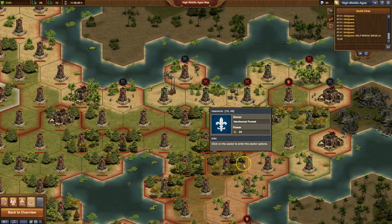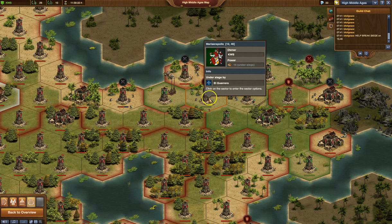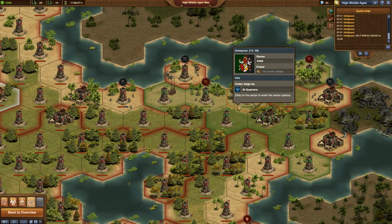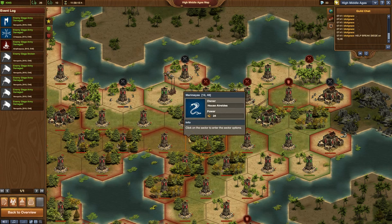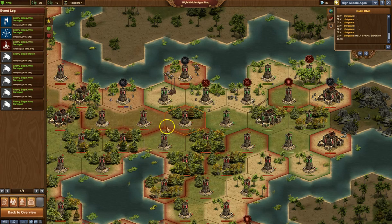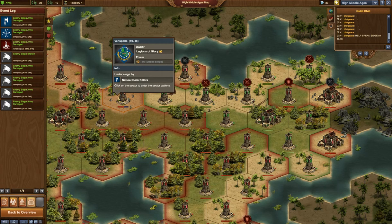We have red shields and crossed swords, gray shields and crossed swords, and green shields and crossed swords. As activity happens in each battle, you'll see little shields fly up from each of these sectors as a notification of what's happening. But primarily you can look in the log to see what kind of progress is going on across the different sectors. When you're calling for help in defense or alerting the guild that it's under siege, you're going to need to know what sector you're talking about. If you hover on any sector, up at the very top is the name of the sector and its coordinates.